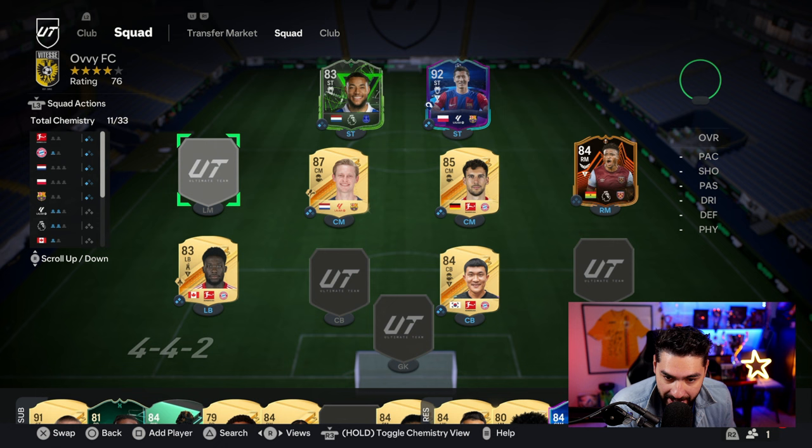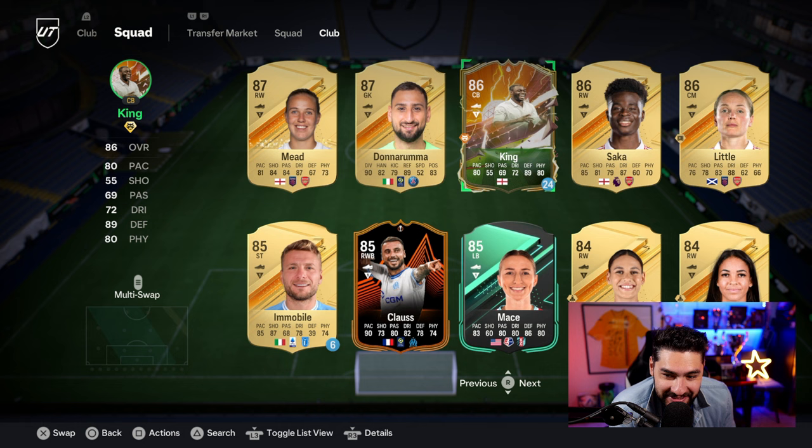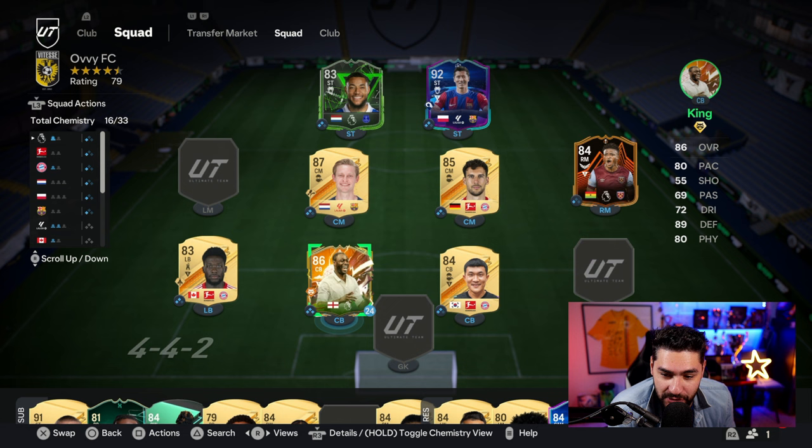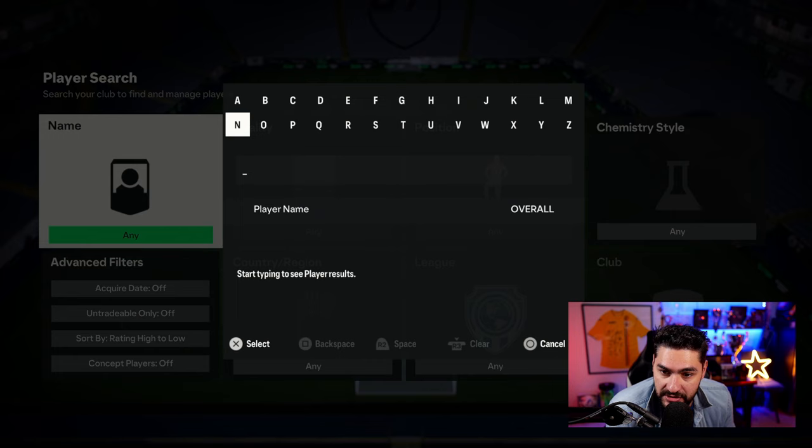On the right back position — actually, let's start from the center back. We got a little trick here to help with the chemistry because it's gonna be difficult. We got Ledley King joining there. We got a bunch of games on loan with him and he will be helping a lot with the chemistry. Now on the right side, as a goalkeeper — Manu, Manu, Manu Sito.